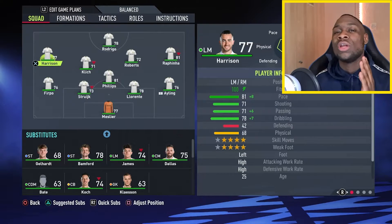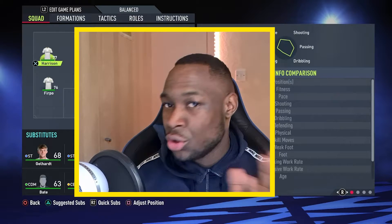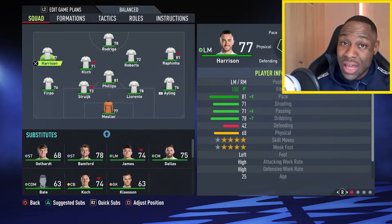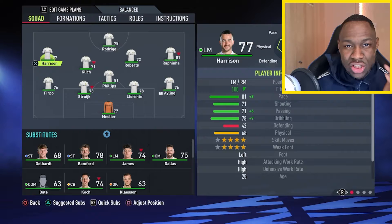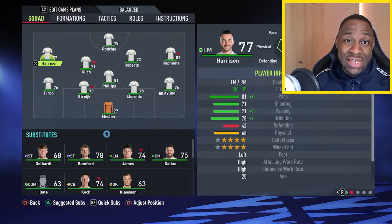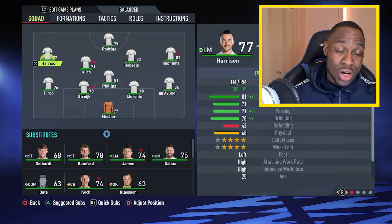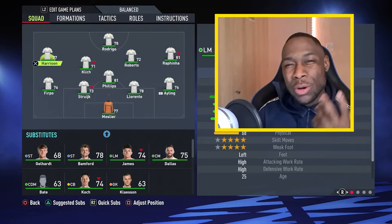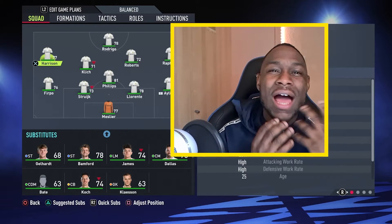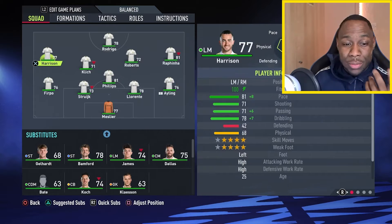Some of you are probably asking where Patrick Bamford is. He's not in the starting 11 — he can be on the subs bench, but not starting. Here's why: upon testing this tactic, Roberts offered a lot more in build-up play, and Rodrigo was excellent at finishing chances. Patrick Bamford is a better finisher; however, his build-up play doesn't offer as much dynamism as Rodrigo. This kind of tactic needs a Rodrigo style of player as opposed to Bamford.